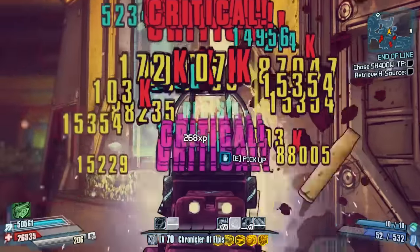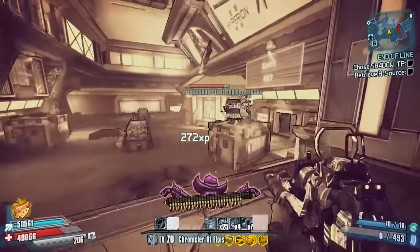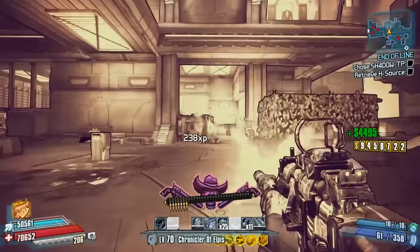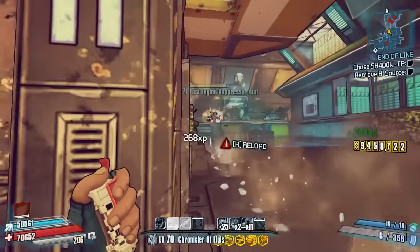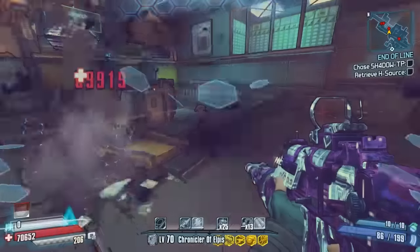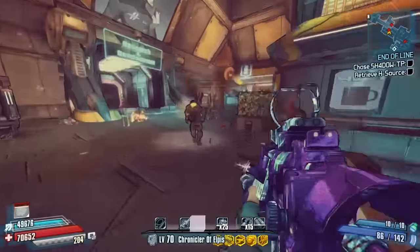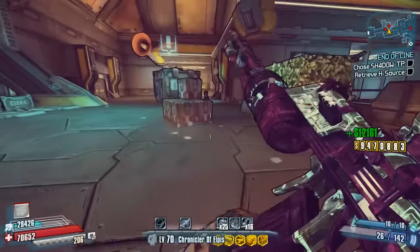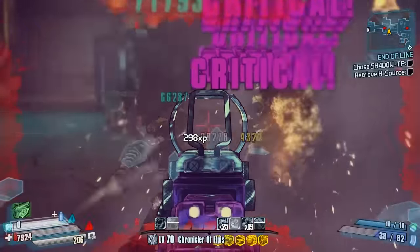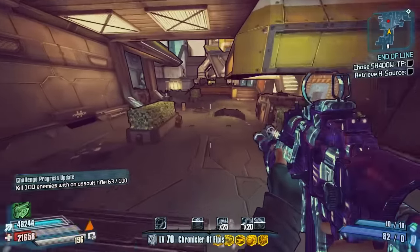Especially with a character like Nisha — her Showdown ability really lets you maximize this weapon. Go into Showdown in a large wave of enemies and make sure the spin is at full speed when you activate it, and they're just going to get absolutely wrecked. Especially if you've got your Tombstone active as well. But even without it, once you're in Showdown you'll quickly kill one enemy, get Tombstone rolling, and just rip through any enemy that moves. So that is the Ultimate Vault Hunter Mode Legendary Weapon Guide for the Shredifier, the legendary assault rifle manufactured by Vladoff. Thanks for watching everyone — let me know your opinions in the comments below, and I'll see you in the next one.